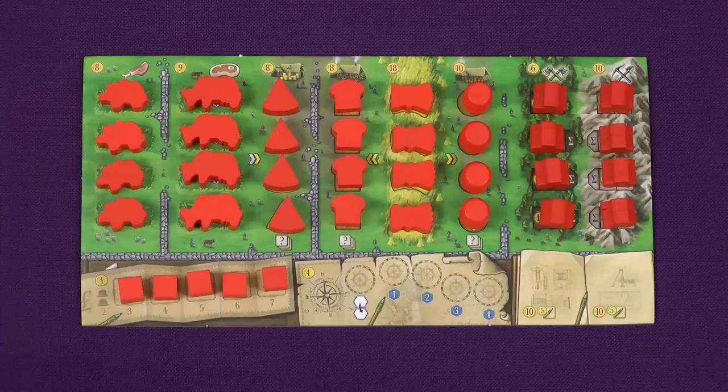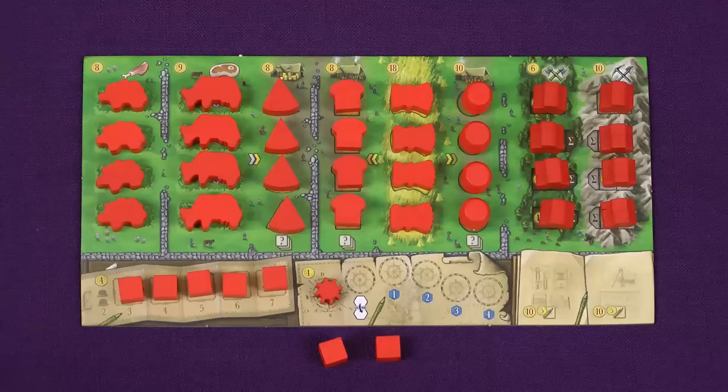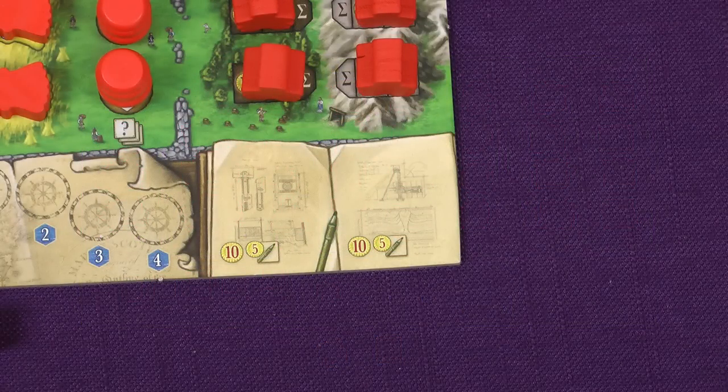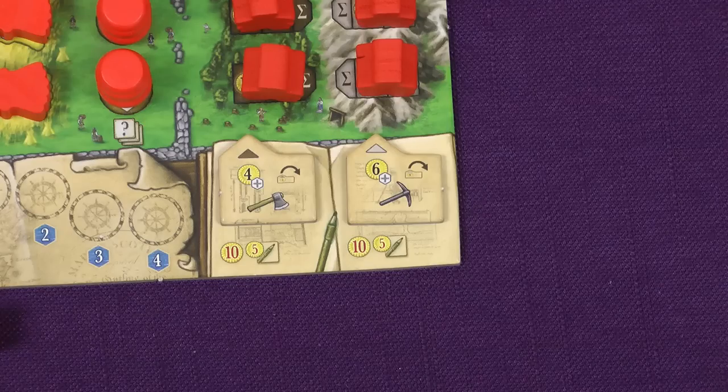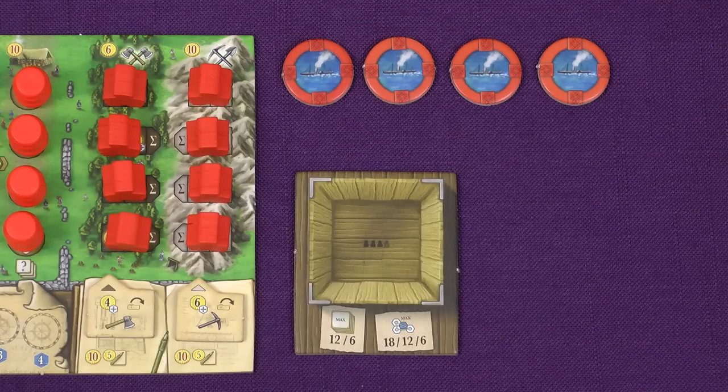Place five cubes on your merchant track and place the remaining two cubes just below your player board — these are the merchants that you have at the start of the game. Place your shipping token at the start of your shipping track. Place the two technology tiles in the respective spaces below the workers, making sure that they are this way up with the arrow in the top left corner. Place the four port markers in your color near your player board. Take an export box and place it face up beside your board, showing the side according to the number of players.